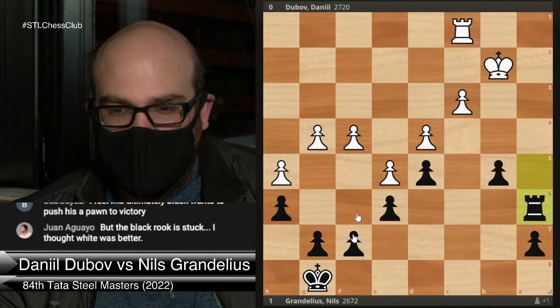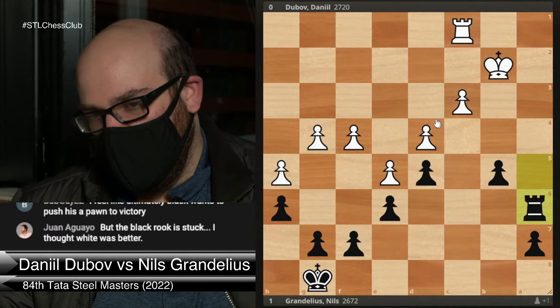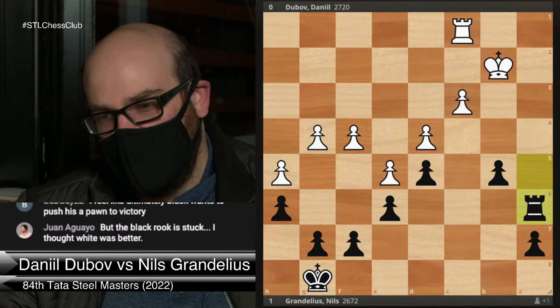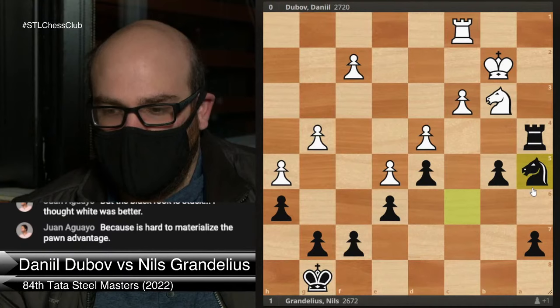Black can maybe try rook a6 with the f6 idea. But even this I didn't think was so clear — f5 is still playable, and White can also just try to bring the king up. I think this position is going to be very difficult to win for Black. But there are still chances — it's not unplayable. I'm not saying knight a5 is a bad move; it was a difficult choice. But I would argue White should go for this capture.